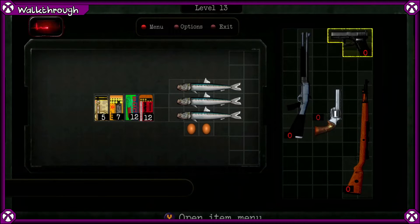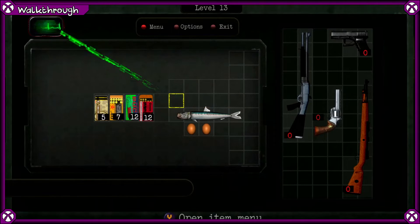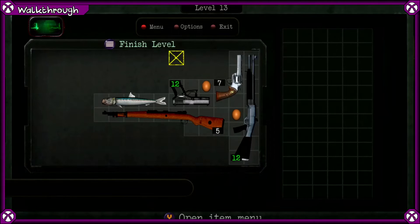Level 13 has 3 sardines and 2 eggs. However, the sardines take up 5x1 spaces, and it takes 2 items to heal. So we want to actually eat 2 of the fish. After eating those fish, you should be left with 1 fish and 2 eggs. You can reload all the guns and then here's the solution for level 13.